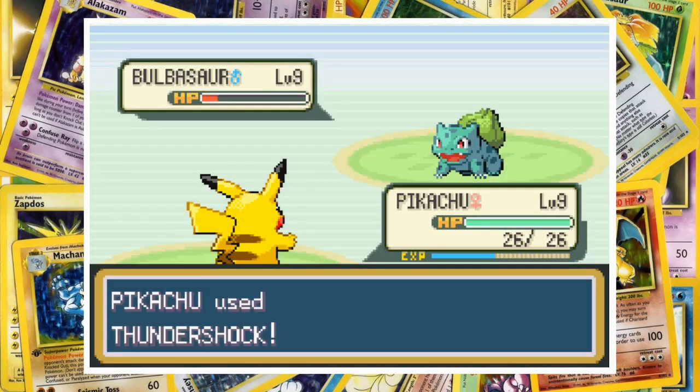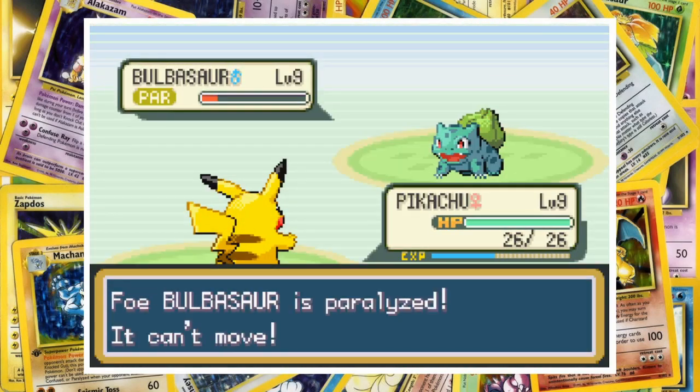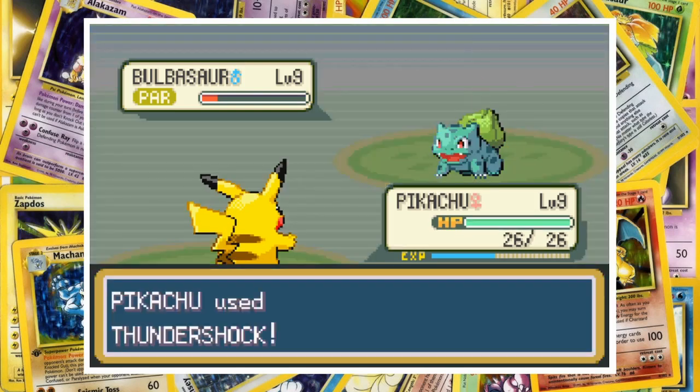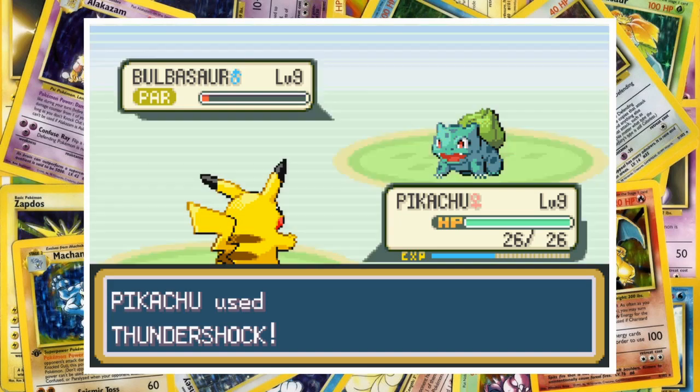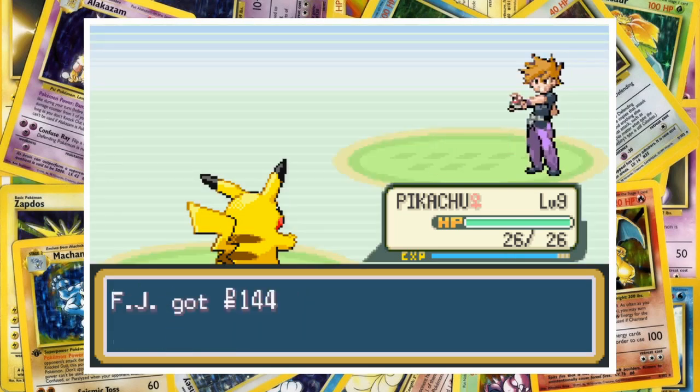That leaves us with just Pikachu, and even though electric type moves aren't very effective, it's more than enough. The first Thundershock paralyzes Bulbasaur, and from there it's just a matter of time. The Grass starter eventually falls, and we've taken down Gary.